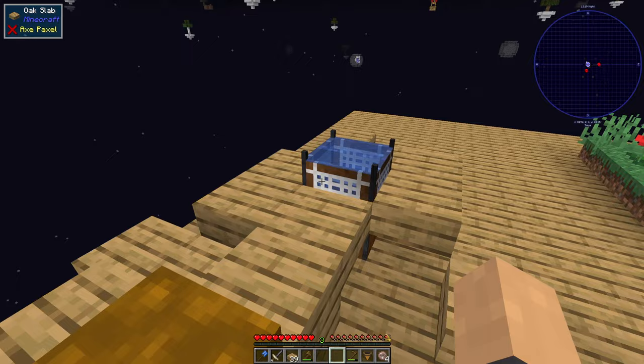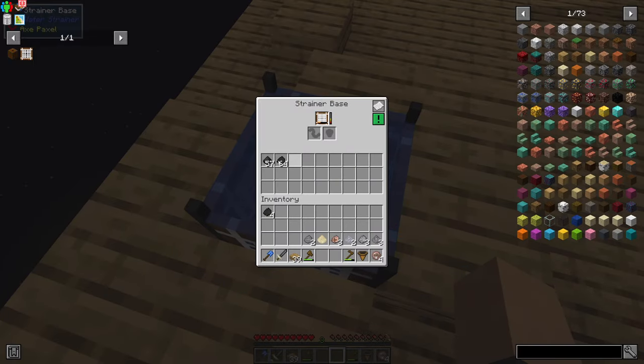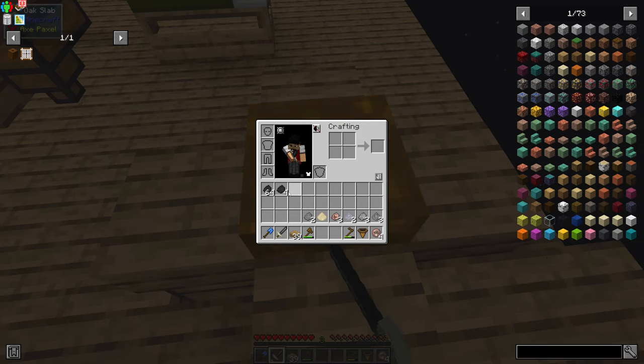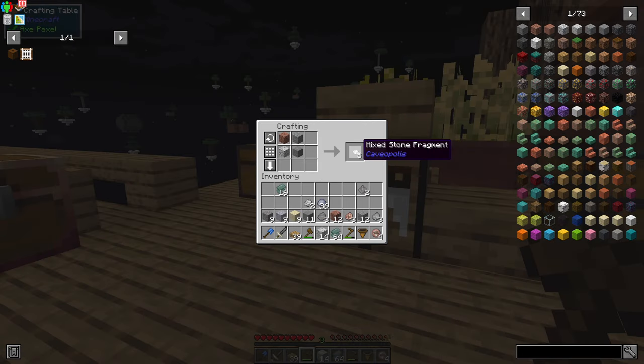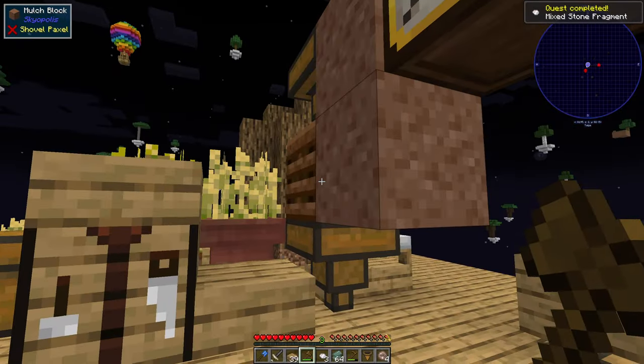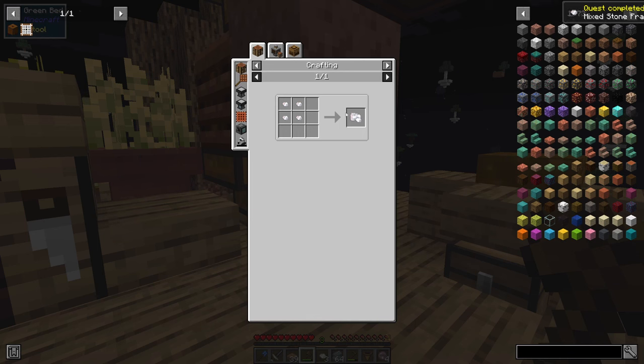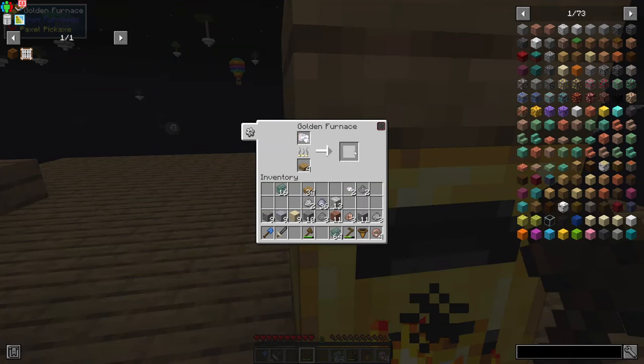So I've let this run for quite a while then. It's gone AFK. And now we have a whole bunch of pebbles and dust to make a mixed stone fragment. I still don't know entirely sure why we need to be doing this, but that should be another section completed.